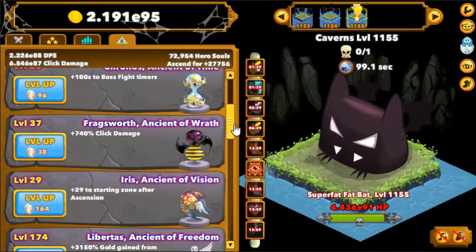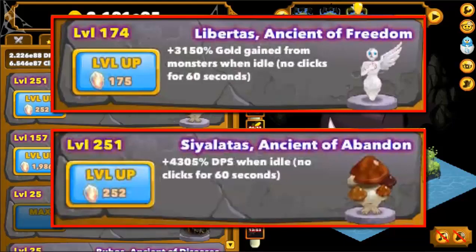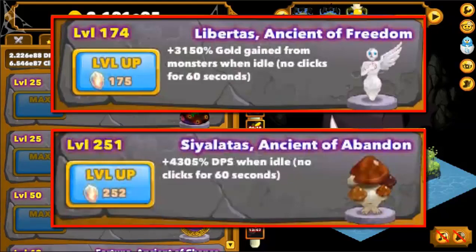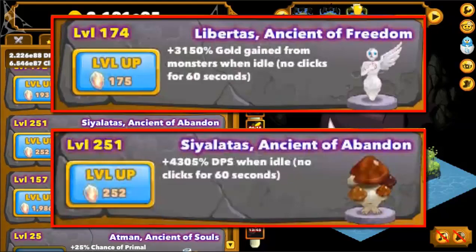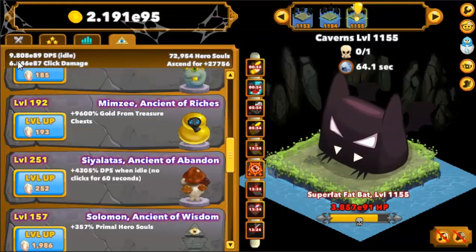Next comes the King and Queen of Idle Ancients, Libertus and Cialatis. These Ancients increase the amount of gold and DPS you get when idle, respectively. These two should always be one of the first you get, because even if you put as little as 4 points into each you are already doubling your stats. A must have for idle players, and even for clicker players they should have this on their mind too, since it's not like you will be clicking constantly 24/7.